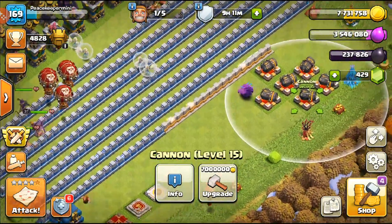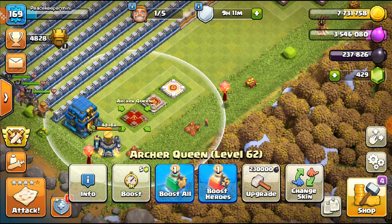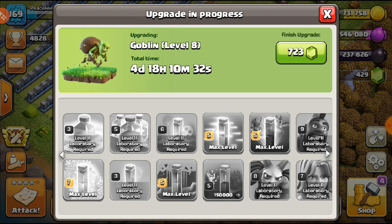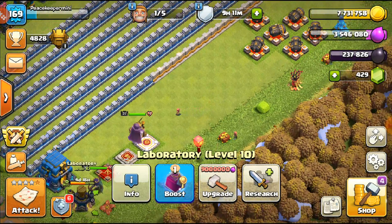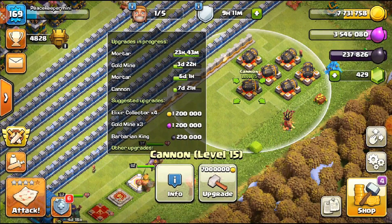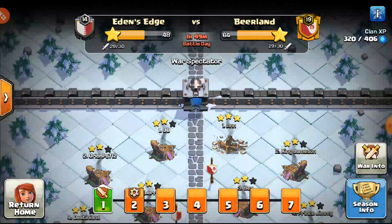After walls, we basically just have cannons and then hero upgrades — that's really the last thing. It will definitely be ending off soon. We have the laboratory upgrade which is the goblin, and then the last dark elixir upgrade which is the skeleton spell — it only has one level. Then we have the two elixir spells which will be done for sure. We have a cannon upgrade here: 9 million, 9 days, but we'll do that at the end of the video.